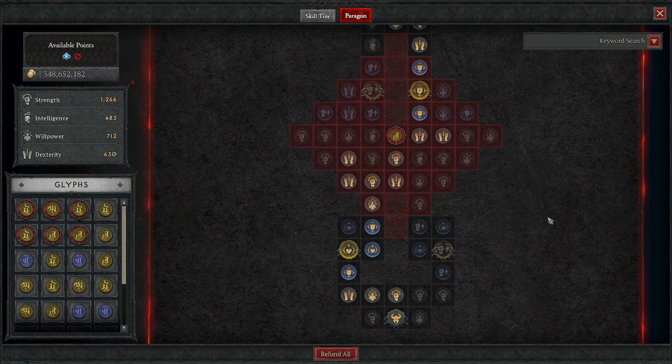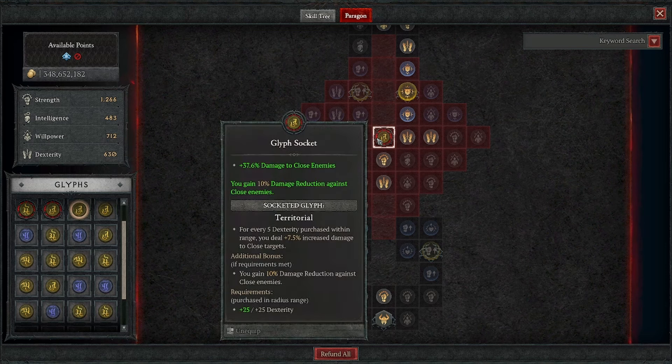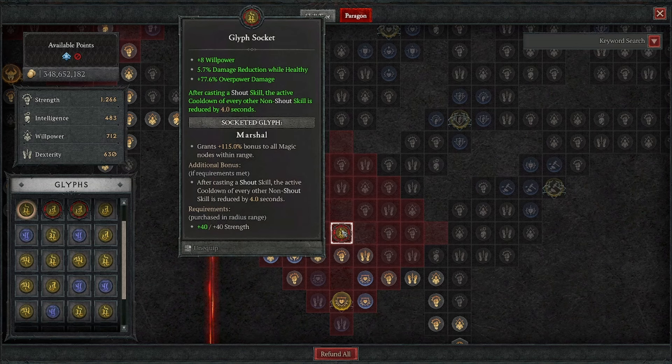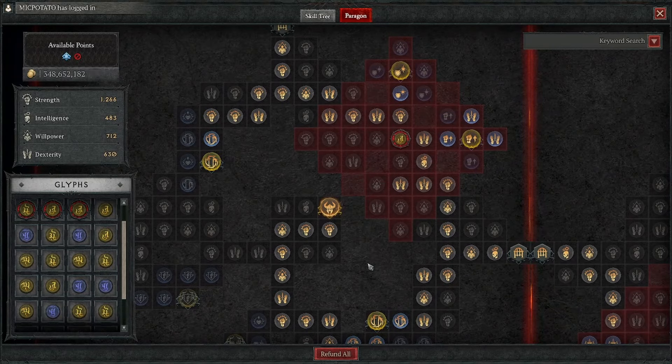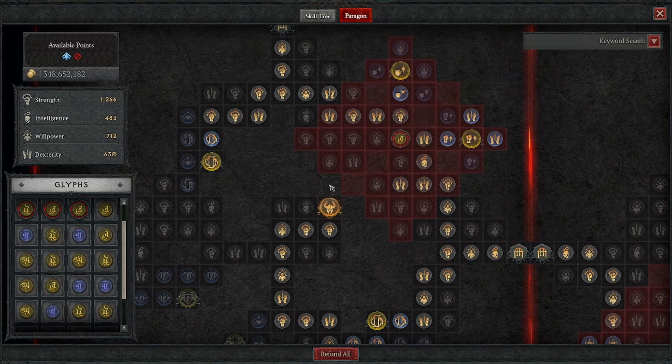If you want to look at the build at your own pace, the Build Planner will be in the description below. For the starting board, we're gonna put in Territorial for damage to close enemies and 10% damage reduction against close enemies. Then we come up to our second board, which is the Bonebreaker board. We're gonna put in the Martial Glyph — after casting a Shout Skill, the active cooldown of every other non-Shout Skill is reduced by 4 seconds. It also gives us a bonus to all magic nodes within range, a nice boost to overpower, and a boost to damage reduction when healthy.